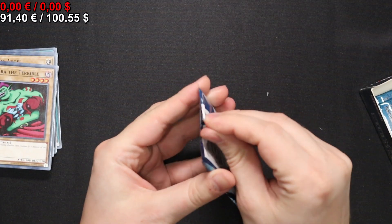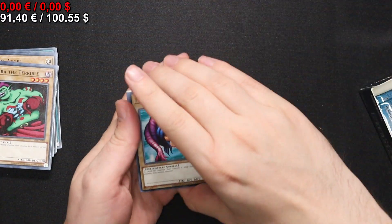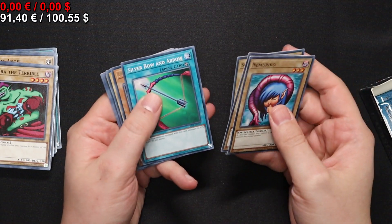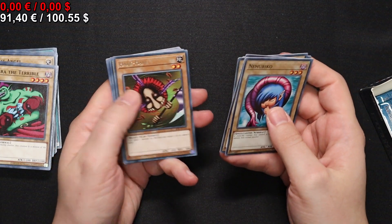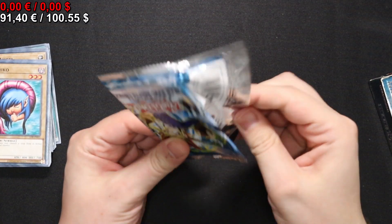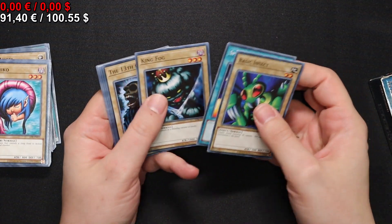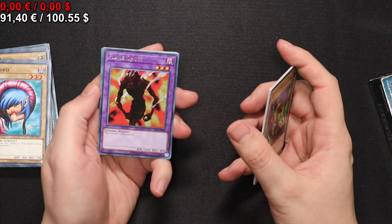There are of course some pretty good spell cards in here potentially. A Sky Servant — that's a funny little archetype nowadays. A Hanehane, okay. And lots of normal monsters. Also, the question: which one is the best normal monster? I think what's the chin on this one — 1800 attack.